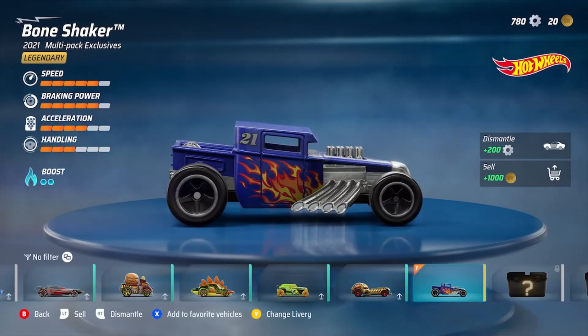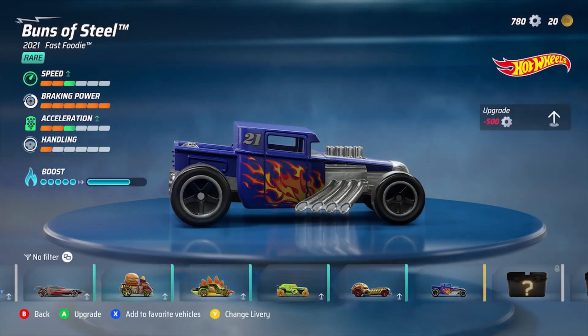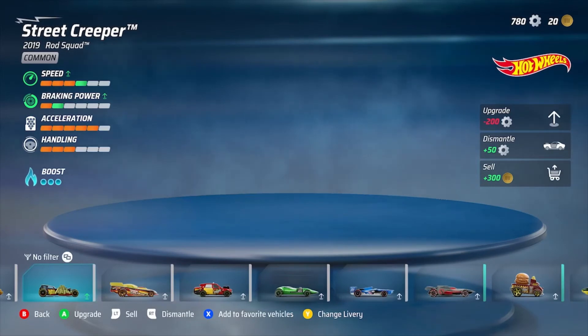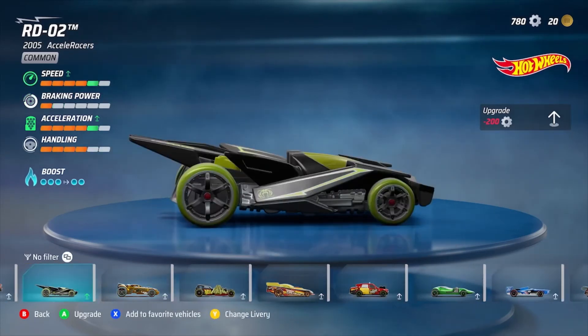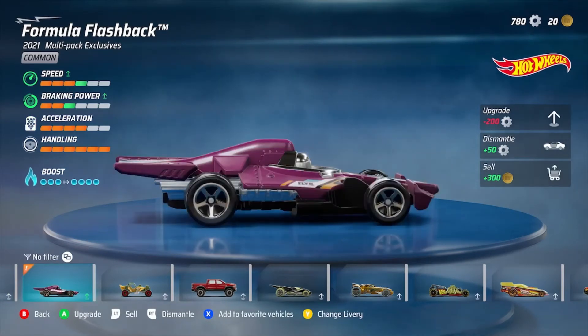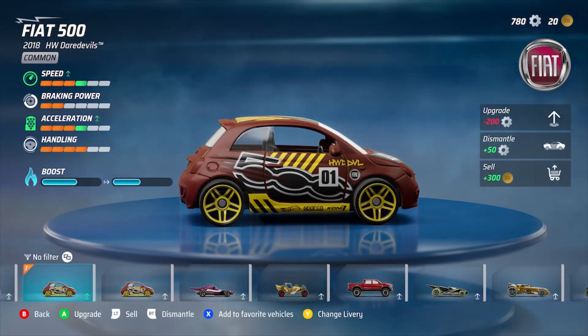Here's the legendary Bone Shaker — it is a very fast car, I've used it before. You can't upgrade the legendaries since they're already maxed out, but you can dismantle and sell them if you have multiple from a blind box. I definitely need to spend time trying out some of these other cars, but I'm kind of stuck on a couple that run so fast with maxed-out speed and handling. I'll try to keep one of every car and dismantle or sell the duplicates.